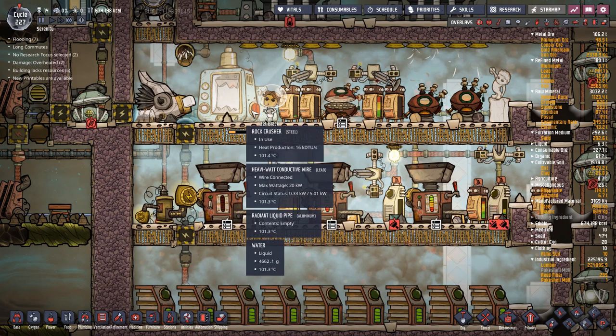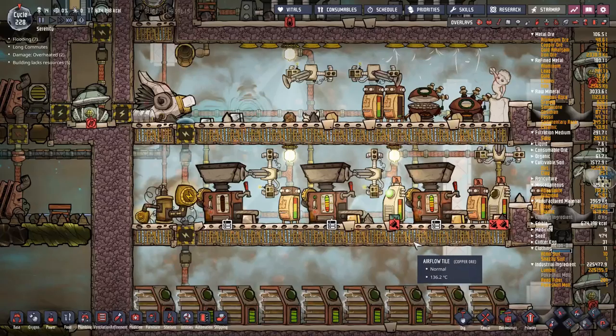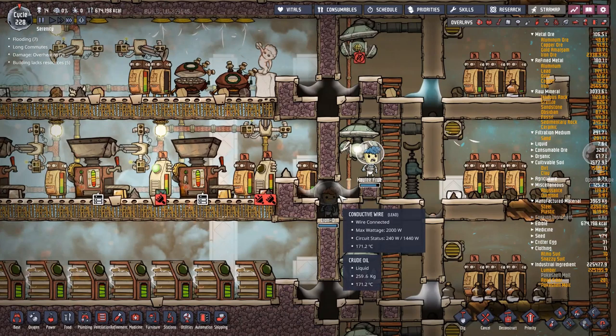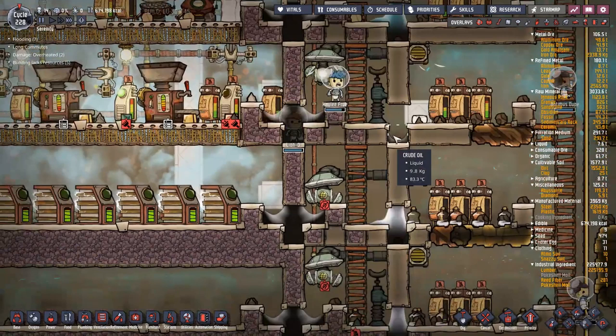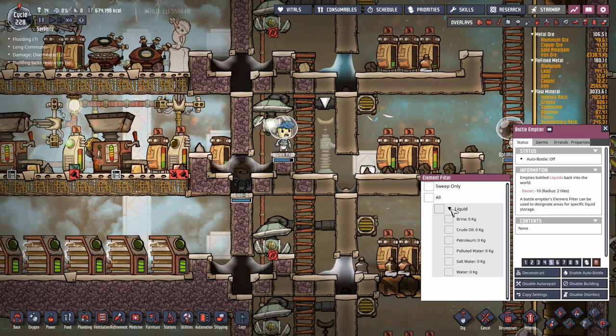I think I'll rip out the rock crusher and maybe one of the kilns and move this all around a bit. It turns out when duplicants pass through a liquid carrying a really hot rock or anything hot, it heats up the liquid it's passing through. So this liquid here is what heated up, and it was causing the liquid on top of it to turn to steam. What I need is to make these out of crude oil and petroleum - that would stop them from melting quite as easily. To counteract it for now, I've stuck in a temperature shift plate here to help suck any heat out as it goes through.